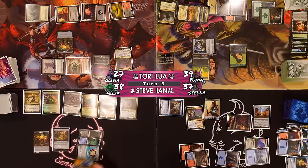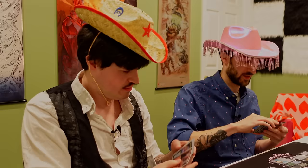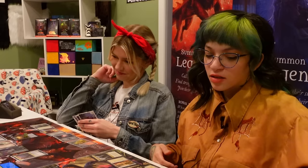I'll play Hostage Taker — to ensure that the Fallen Shinobi can connect. Steve: I won't block it. Why would I give away the only card that's doing anything for me? Because I'll get two Fallen Shinobi triggers and probably win the game. I feel like if you didn't block... Steve, I'm doing one thing and it's playing lands, and now you are taking that away from me.